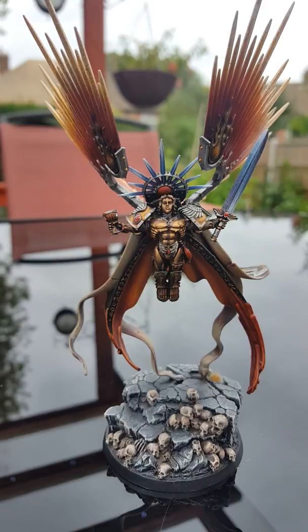Let's go over some of the basics. Movement is obviously 12, weapon skill 2+, ballistic skill 2+, strength 4 — but that can be modified with its weapon. Toughness 4, wounds 5, 5 attacks, though there's something to increase that. Leadership 9 and a 2+ save. Worth noting that the Iron Halo — which is not stock, I've added my own variant of it — is a 4+ invulnerable save for this character.